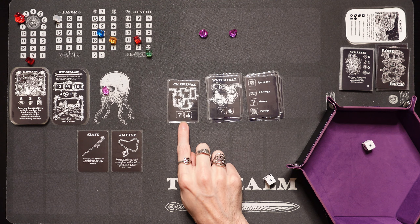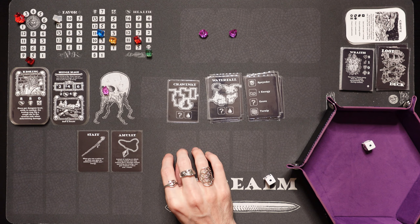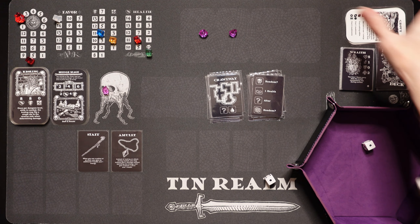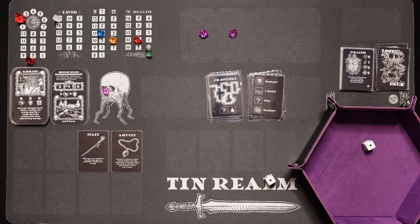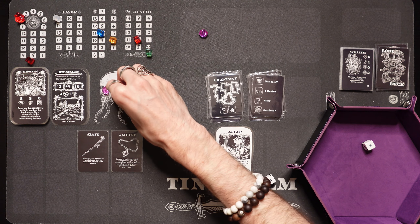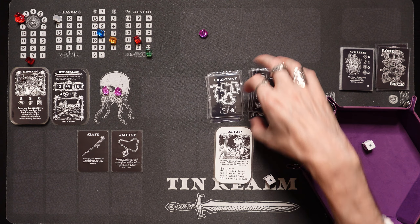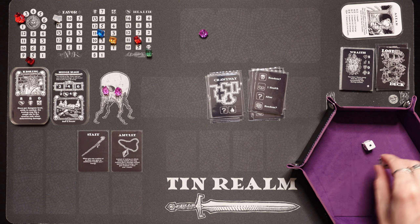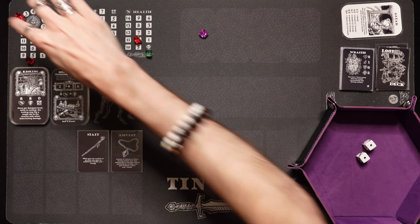We got the crawl way — we could find food there. We got an altar from the random event! We may gain a blessing from the altar based on your current level on the favor tracker. We're at 15 favor — if you have 10 or more, you can gain a shard or get full health. I want the shard — that's how you win the game. Let's go ahead and get a shard from the altar. That's amazing. And that's the end of level 2.